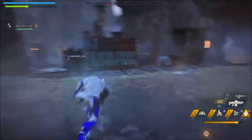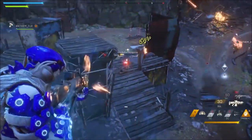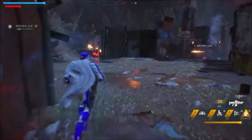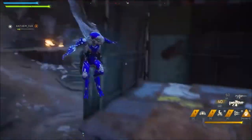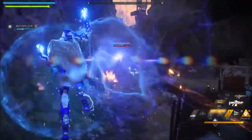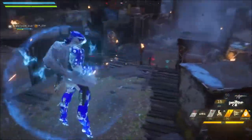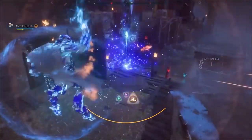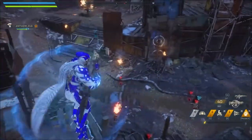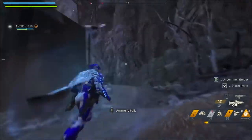Last but not least, let's talk about ultimates — you're all invincible during them, so you can spend your time going all out. The Storm uses all three elements — shock, ice, and fire — and they prime and detonate, so everyone's getting primed and detonated over and over while the aurora spreads. The Colossus gets a huge siege cannon that basically launches nukes, and as you can imagine, that detonates people. The Interceptor gets Assassin's Blades — it's a detonator ability where he's invulnerable and just goes ham stabbing people; it's the most fluid thing and looks awesome. The Ranger has a multi-target missile battery you can use in flight — a little targeting screen pops up and you launch heat-seeking missiles from your back at all the enemies, and that is also a detonating ability.